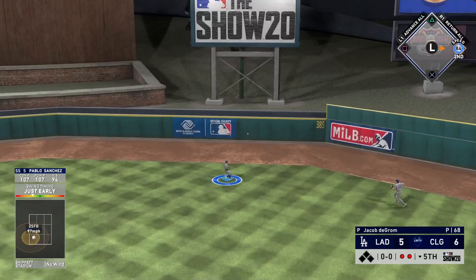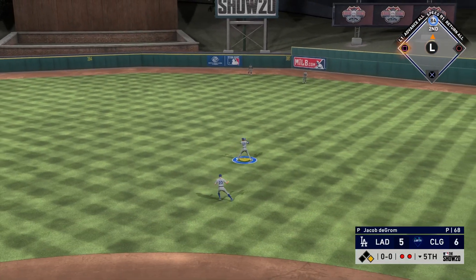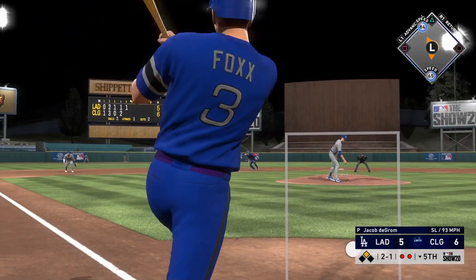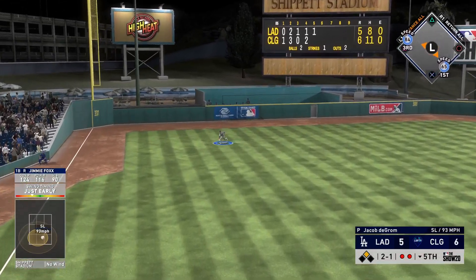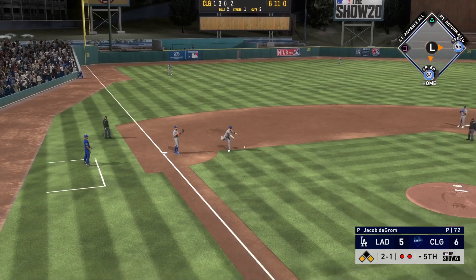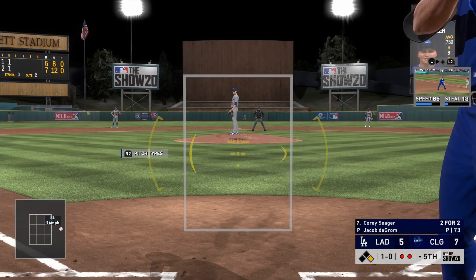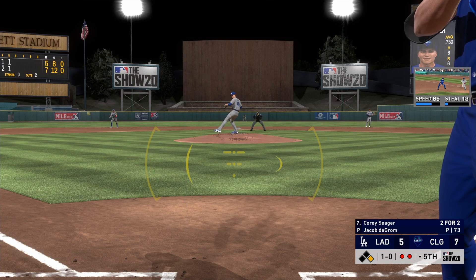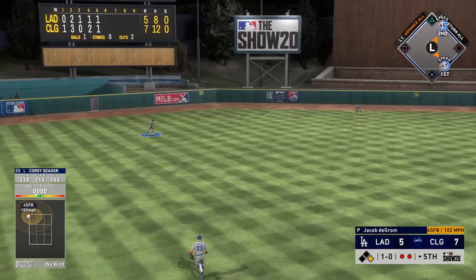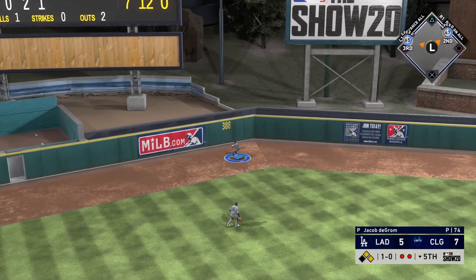Bottom of the fifth inning, Pablo Sanchez is up and obviously he doesn't have any active quirks that really matter. Now we have Pressure Cooker activated from Jimmy Fox — he does excel when runners are in scoring position. The PCI to me looks increased, and as I'm swinging it looks like it starts to increase a little bit. These are the types of things I've talked about previously.